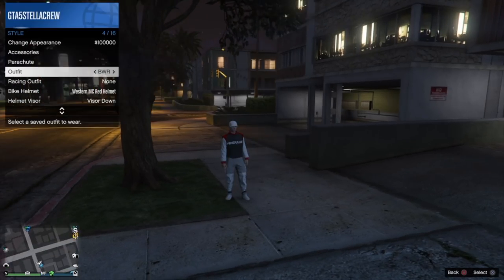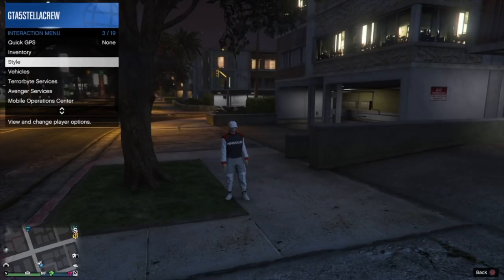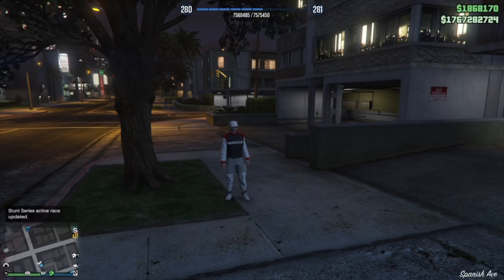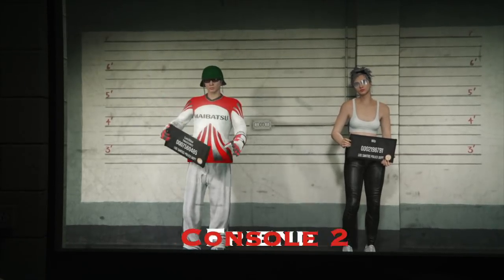Now we want to change the outfit to the recipient outfit — the one we want the items on. We were first using our donor outfit, now we switch to the recipient outfit. This is the one I want the red hat and biker gloves on. I'm going to put it on, put the sunglasses back on, wait for the orange loading circle in the bottom right corner, and then go into story mode once more.